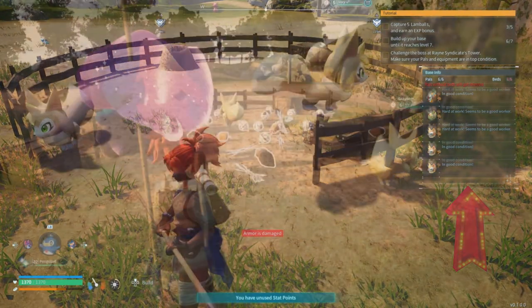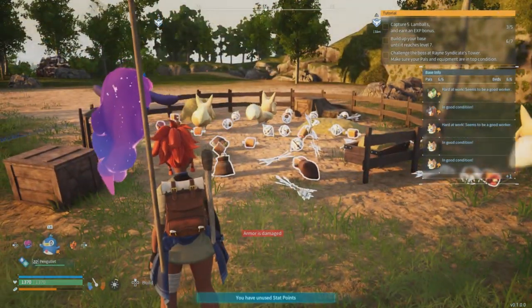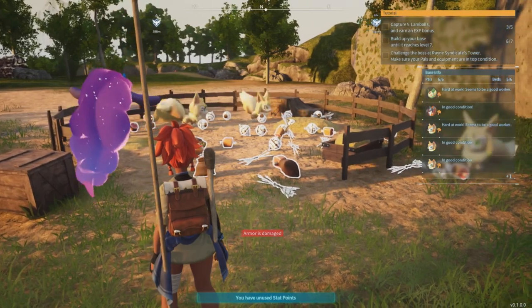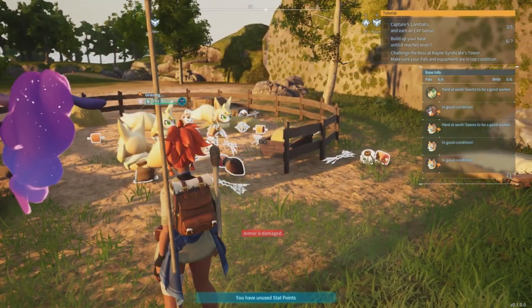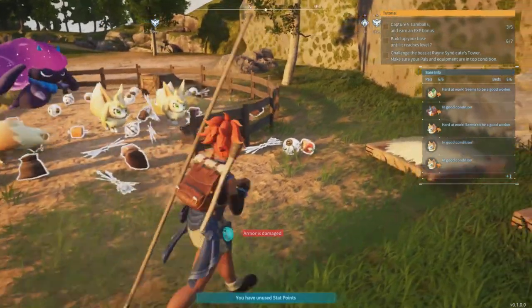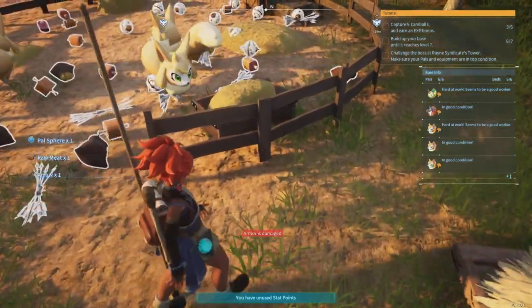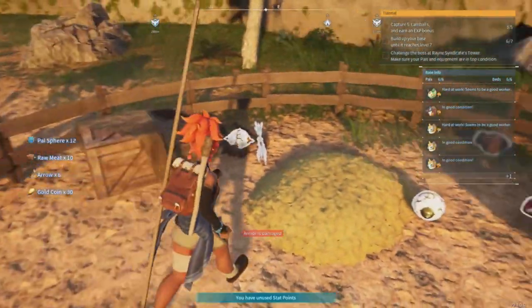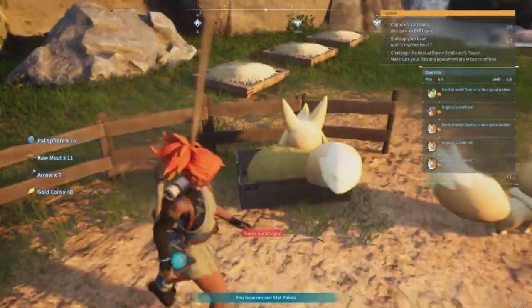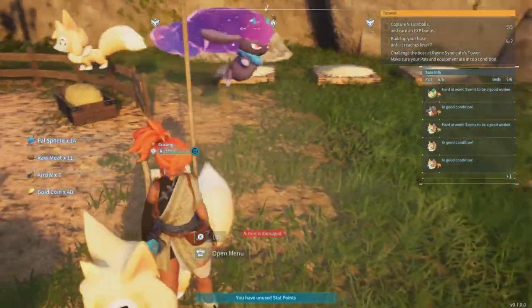All you have to do is kick back, relax, go do something, and come back to a ton of pal spears — and it's always going to be like that. They dig up a ton of them. Not only that, you're also going to get arrows, gold, meat — pretty much everything you need to keep your pals happy. Boom, there you have it!